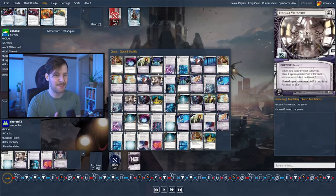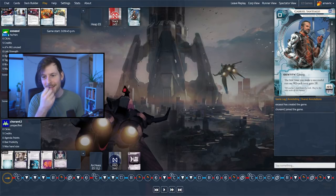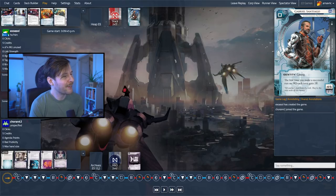So for HB, we have Bioroids and we have a bit of fast advance. Now let's talk about criminal. There's honestly not too much to play around entirely, because the System Core format is a bit different than criminals you'll see in standard format with a wider card pool. The first thing you need to play around is Gabriel Santiago's ability — running HQ and gaining two credits on top of anything else you're doing when running HQ is a lot of money. So you need to make sure HQ is hard to run — prioritize icing up HQ so this criminal can't just smash in and gain two credits.